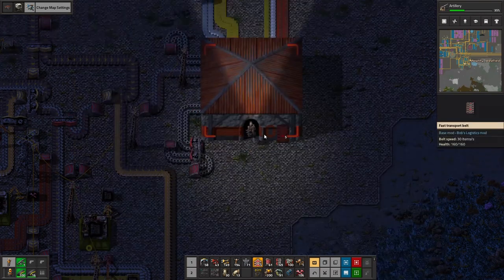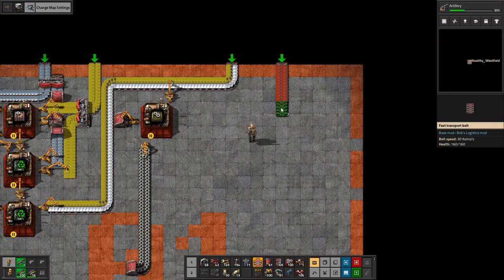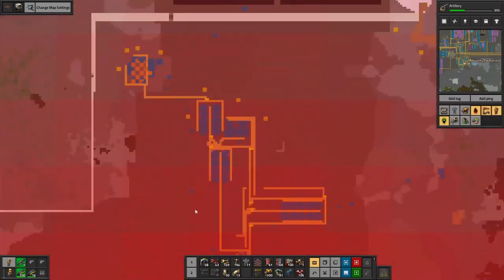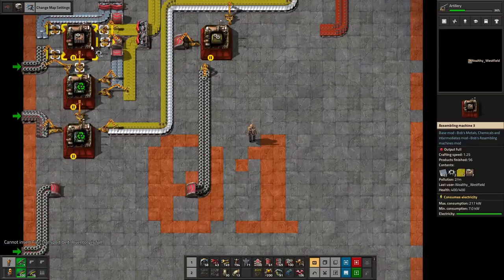Steel, steel, steel gear wheels — alright, we should be good over here. Unfortunately we are now out of red belts. And we don't really have the space to place anything else.